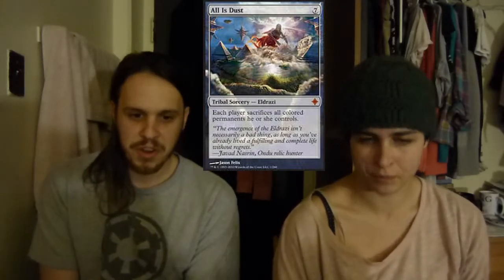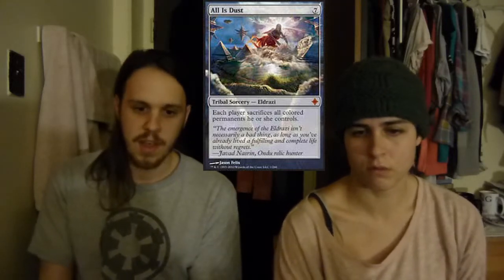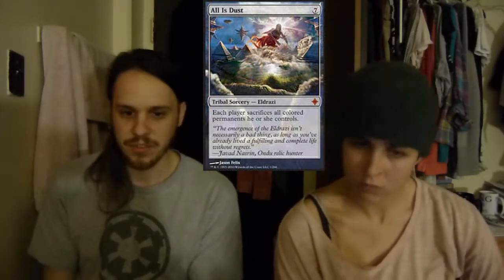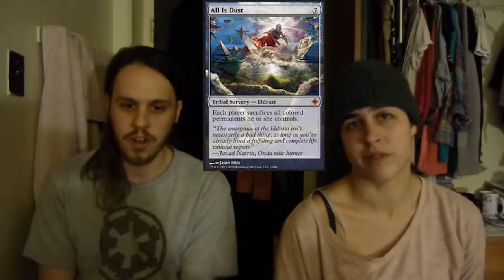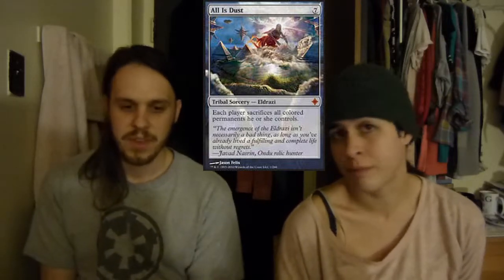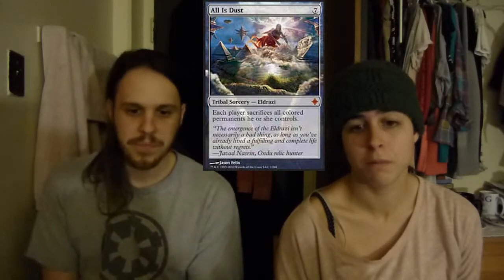Speaking of field wipes, All Is Dust: this is another really great card, and it's an Eldrazi type spell so any lands that make Eldrazi spells cost 2 less to cast reduce it, so it costs 5. Each player sacrifices all colored permanents — sacrifices is super important, because it gets by indestructible and gets by hexproof. It's really, really good.